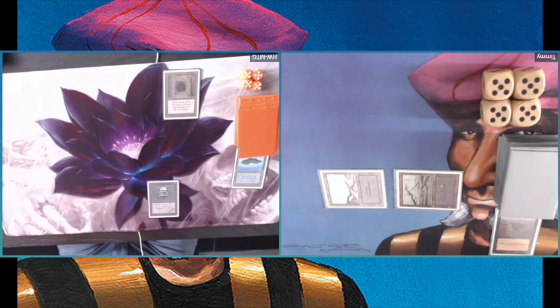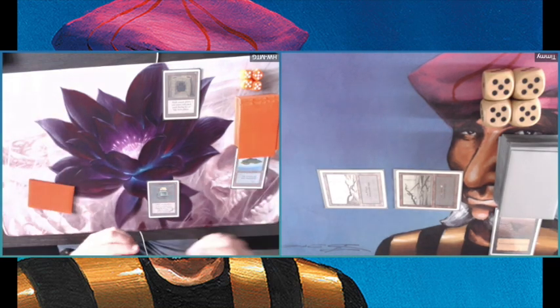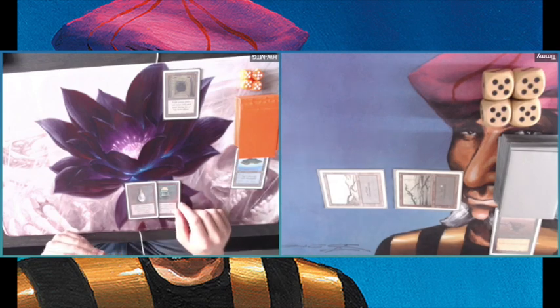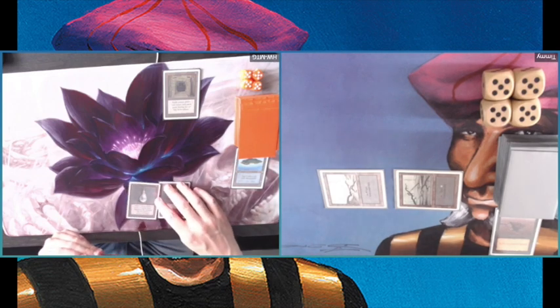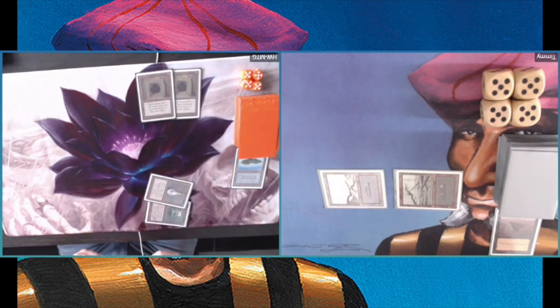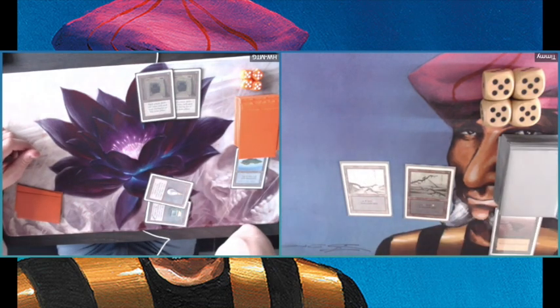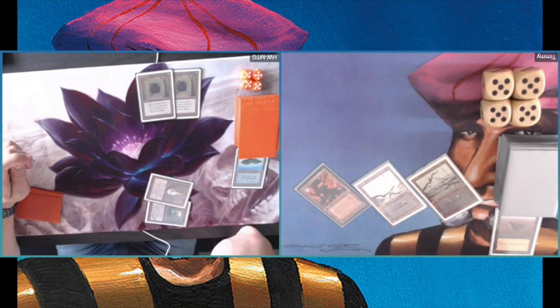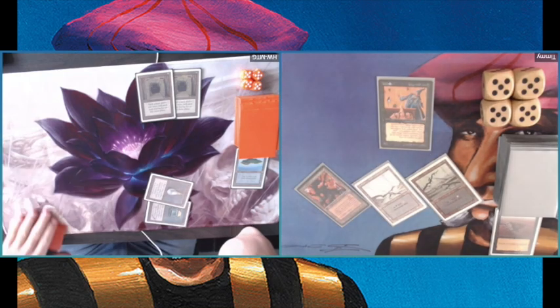I'm playing a Sinkhole over his Island — playing a playset of Sinkholes and really enjoying that. In old school you see so many specialty lands: Library of Alexandria, Mishra's Factories, dual lands, City of Brass — so there's always a nice target for land removal. And here it is: I'm playing Xenic Poltergeist. This is actually a new card in my deck.